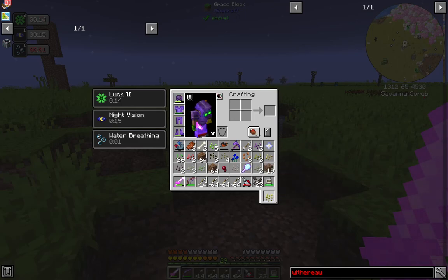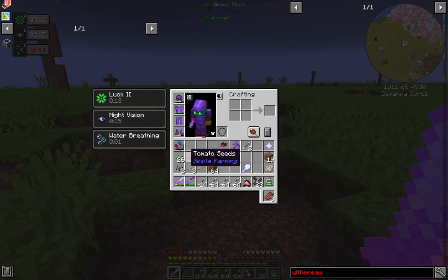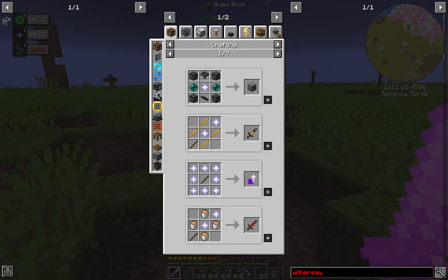There we have another nether star — just get rid of all this junk that we managed to pick up. One nether star, so we can get a new sword.